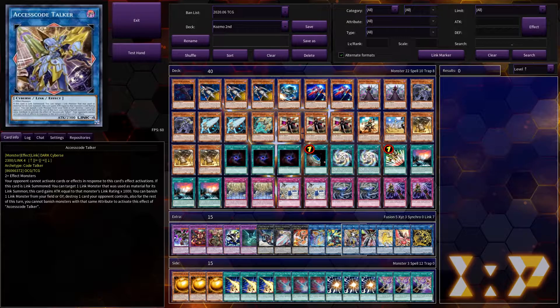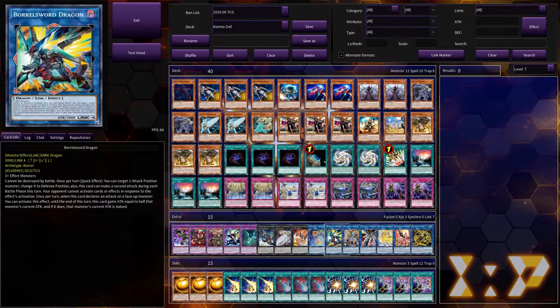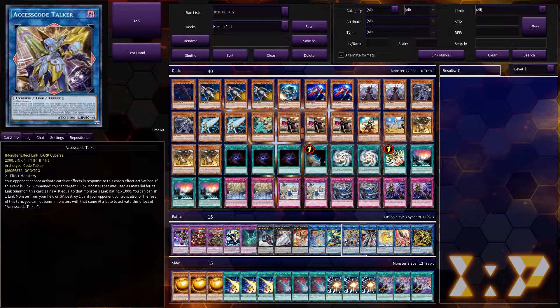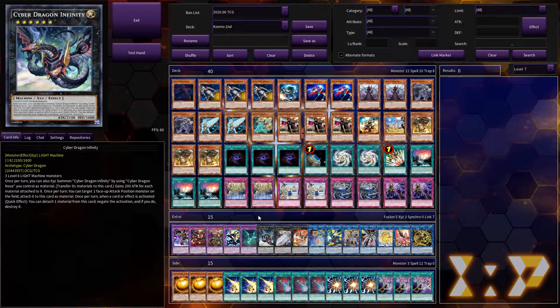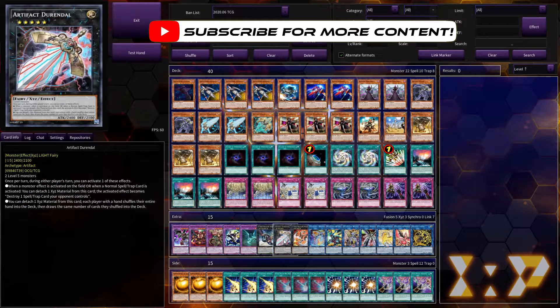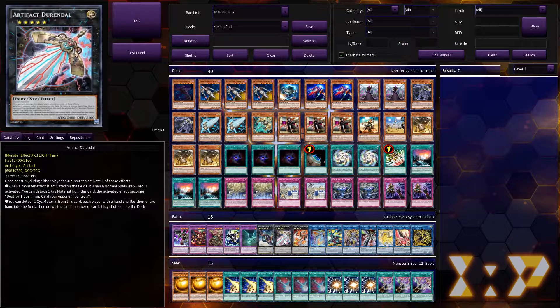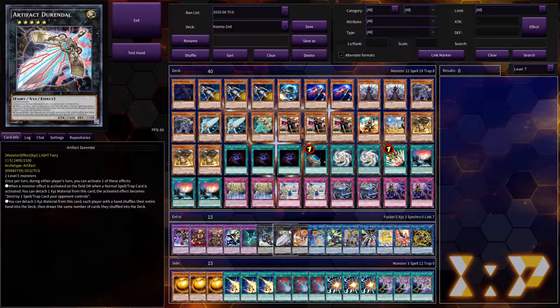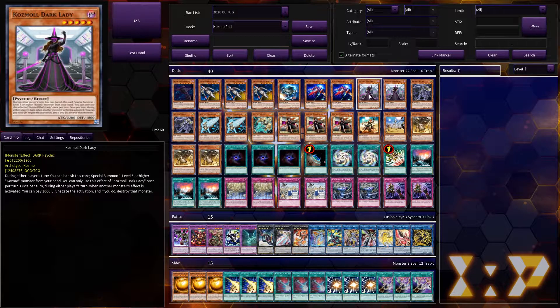We have Access Code Talker and Borreload Savage Dragon — play whichever you can afford, I wouldn't play both, but either is useful for ending the game. Then Cyber Dragon Nova and Infinity, a very nice rank 5 package that's very easy to summon. Then Artifact Durandile — this is an old but good card. The first effect lets you essentially change one of your opponent's monster effects to destroy one of your spell/traps, which basically negates their effect while getting you a search or triggering an artifact special summon. You can also mulligan both hands, so the best time to use this is when you have more cards than your opponent. It requires any two Level 5s, so you can make it with artifacts, Cosmos, or a combination.